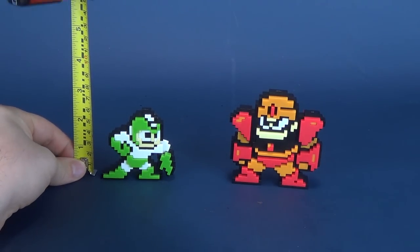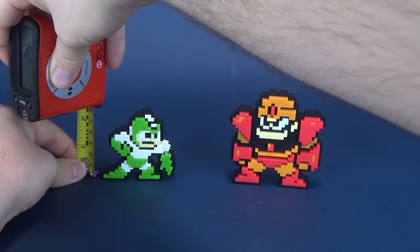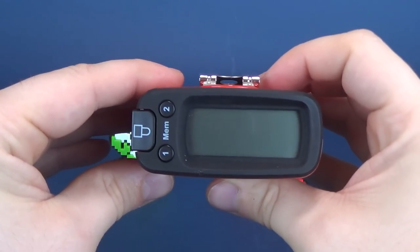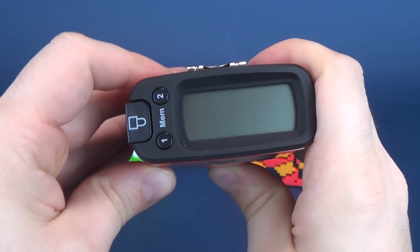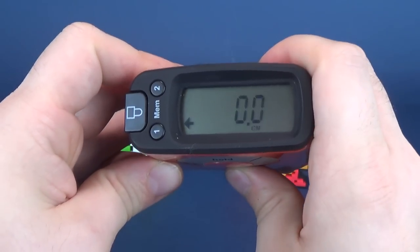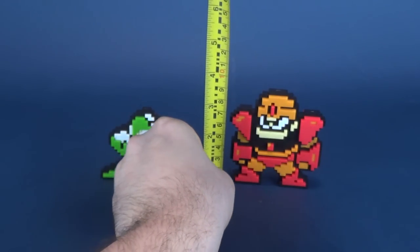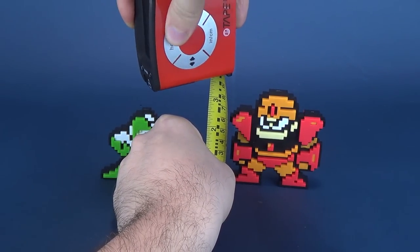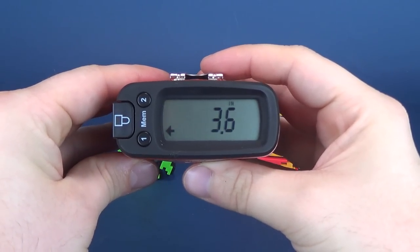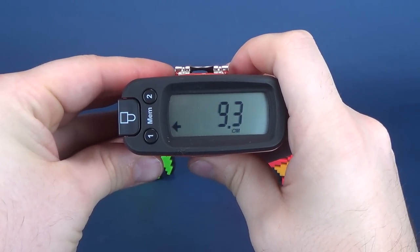Before we do anything, let's figure out how tall the figures stand. Mega Man in his green outfit, having just defeated Bomb Man, is 2.4 inches in height — that works out to 6.2 centimeters. Guts Man is a little bit taller than Mega Man, and putting the tape measure next to Guts Man, he stands at 3.6 inches, or 9.3 centimeters in height.